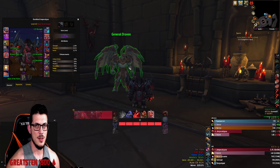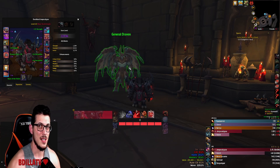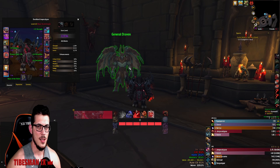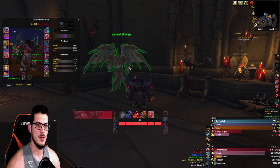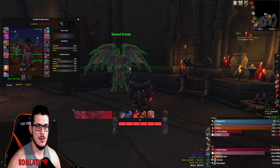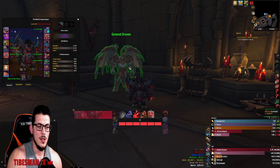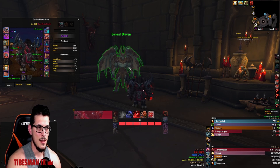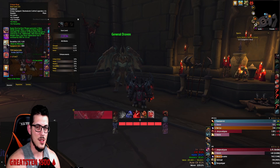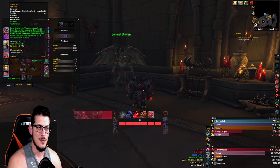Now that we know how strong it is — up every 45 to 60 seconds, basically every pack, sometimes two or three times on a boss — how do you use this legendary? Use it going into every pack. You're the most vulnerable then, you need the most damage and threat generation. Ideally pop it on packs that have over 50% health.